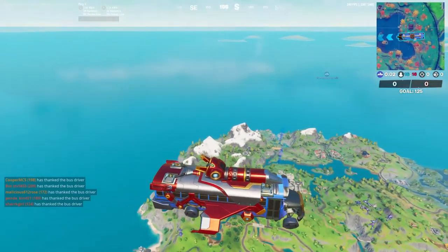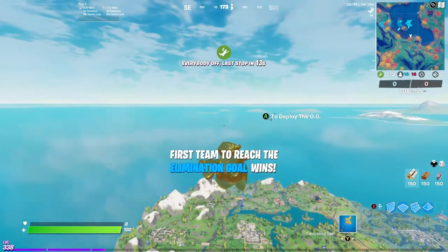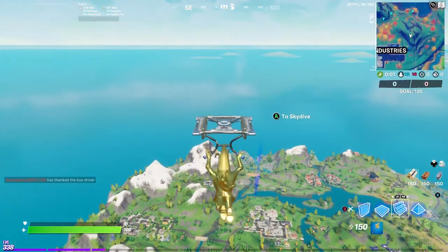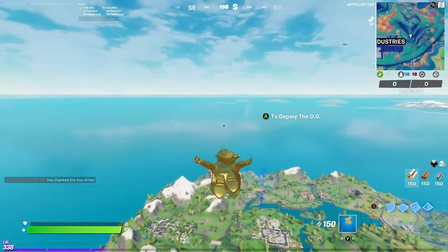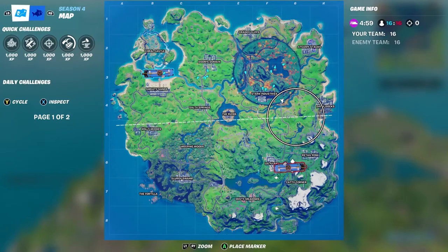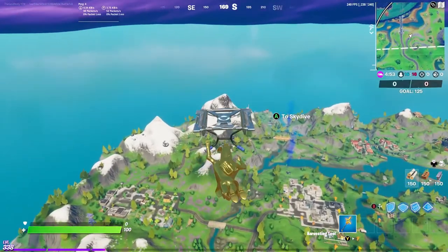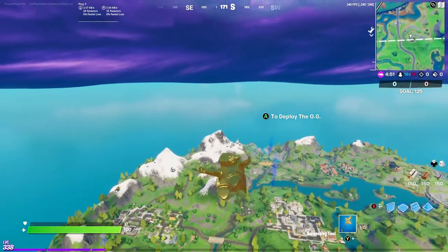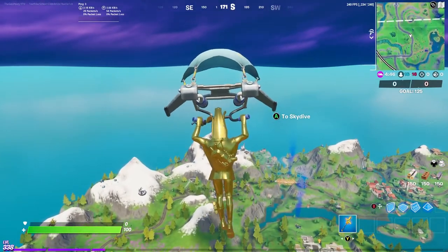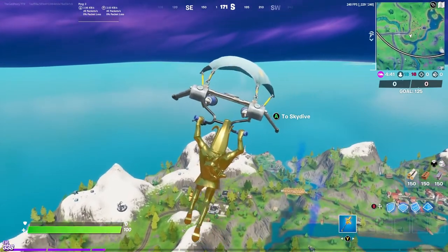Alright, so we are in Team Rumble. As you can see, the enemy bus is on that side, but the one thing that I like about this route is that there is barely any people, even if the enemy bus is over there, because barely anyone lands here. It's a pretty good XP route. There's a leading path that I made on how to loot this place the fastest and most efficient way.